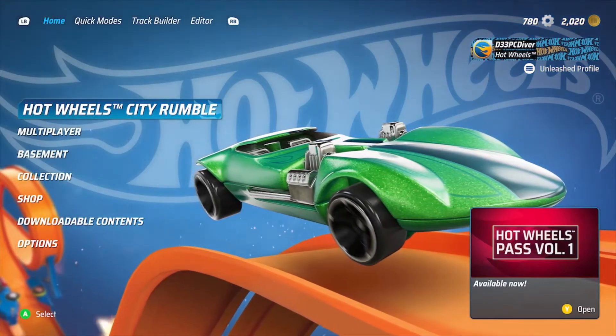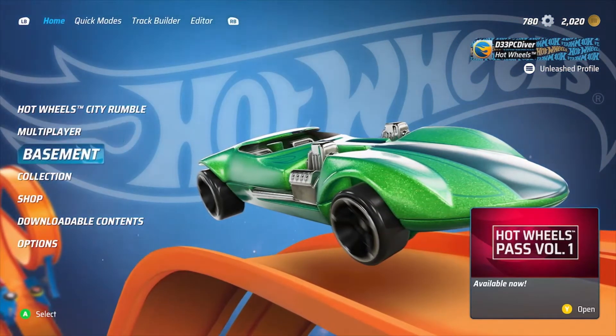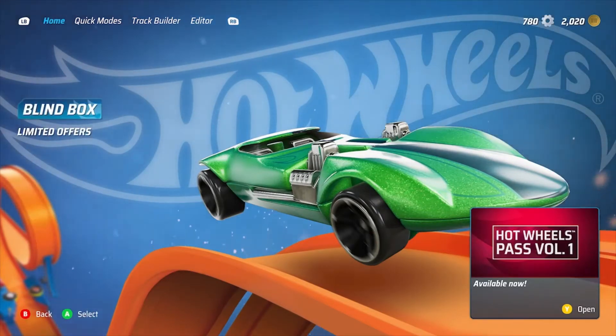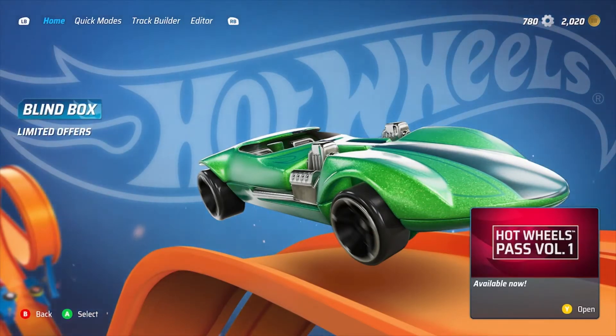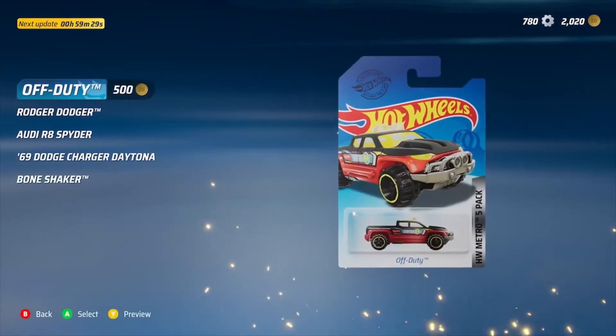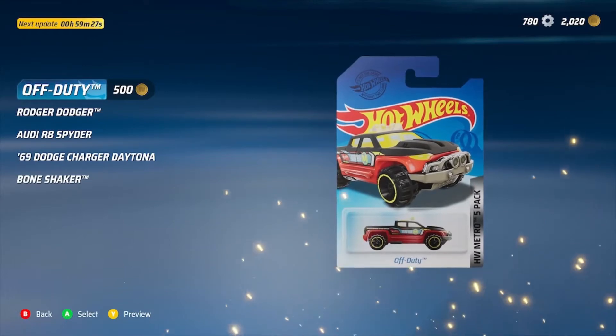How's everybody doing today? We're playing Hot Wheels Unleashed and I'm going to show you how to open blind boxes. If you collected some blind boxes during gameplay and you didn't know where to go to open them, let's do that. It's on the home page and you have to go to Shop.